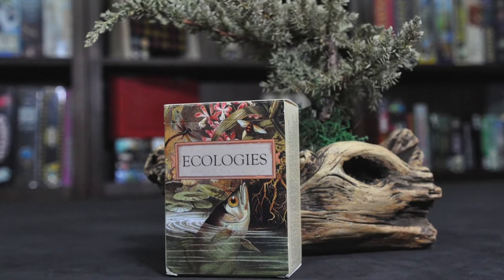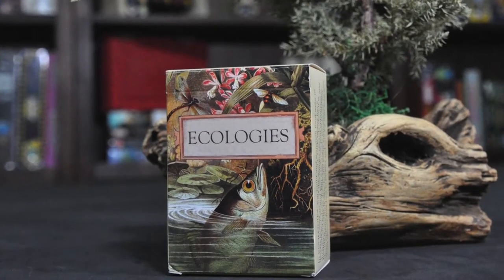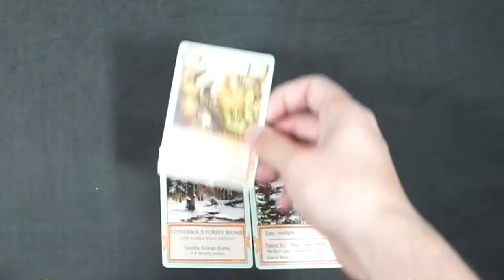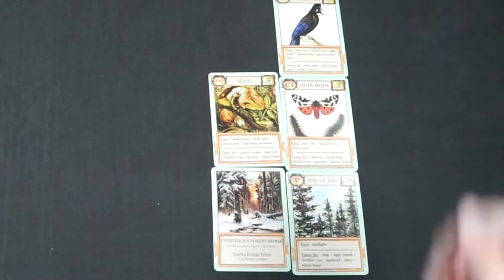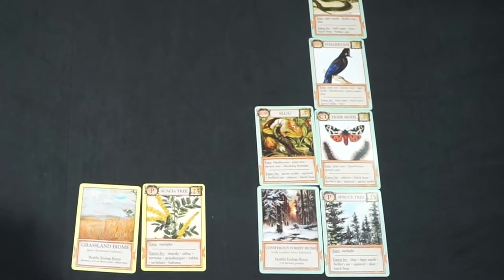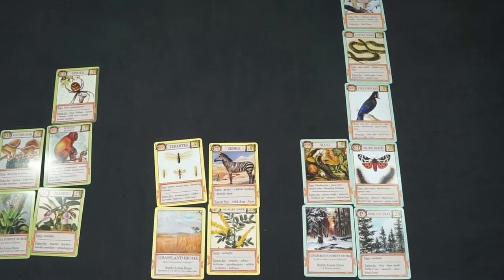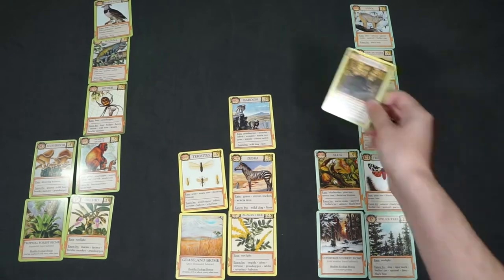Ecologies is a one to six player game for ages eight and up with a gameplay average of one hour, by Montrose Biology. Create multiple healthy biomes with matching food webs. The first to have 12 total points across their biomes wins. Or, in the case of a stalemate — where all cards have been drawn from the deck and no player chooses to play a card that round — the game ends and the player with the most points wins.